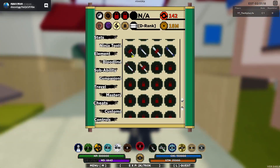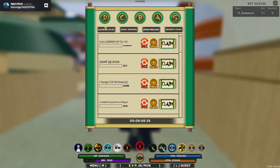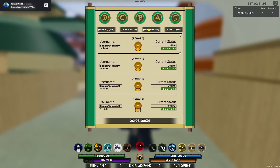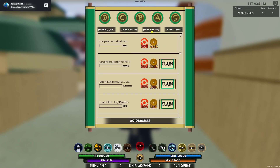Hit L on your keyboard — I'm pretty sure it's L — and you can go to Bounty. You kill these people for Bounty, and there are main missions. Complete Great Shindle War, you get 8 spins. 200 coins, 5 spins. And a lot of these are actually pretty easy — The Great Shindle War is pretty easy.